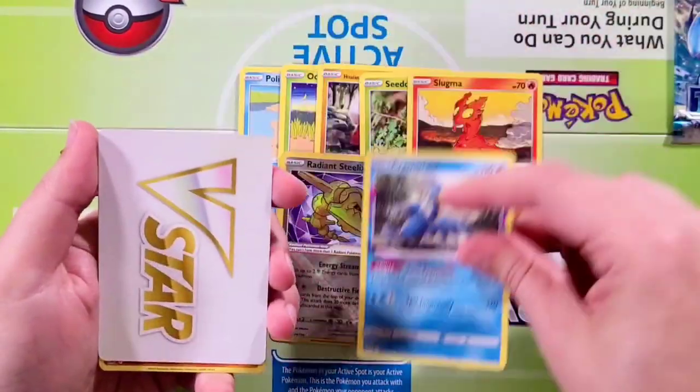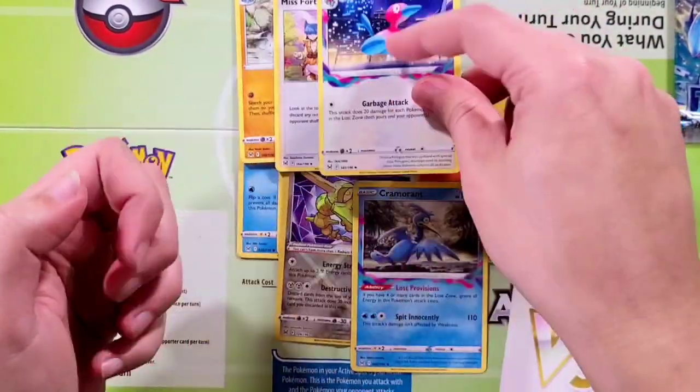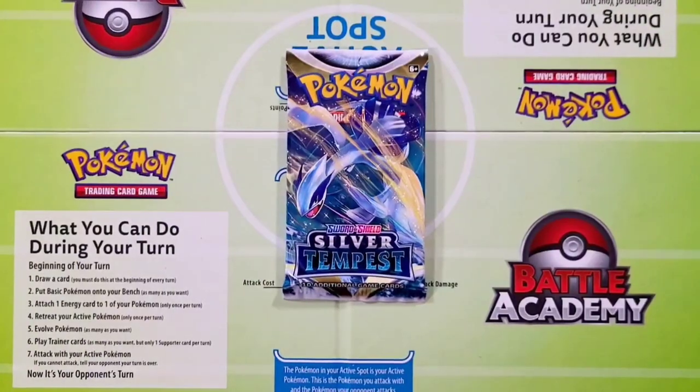Cramorant, another V-Star — very cool — Medicham, Miss Fortune Sisters, and Porygon2. Alrighty, team left there set the bar. Not that hard to beat though.